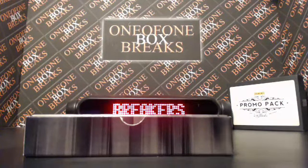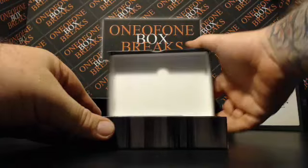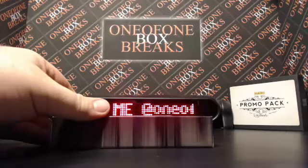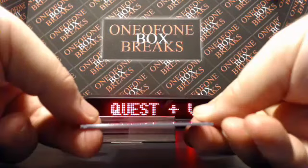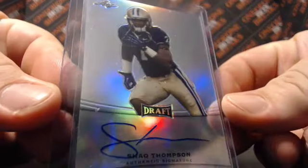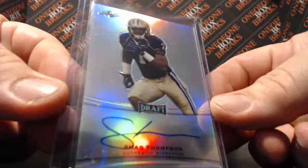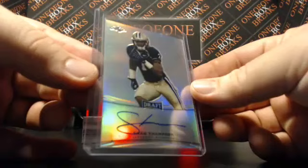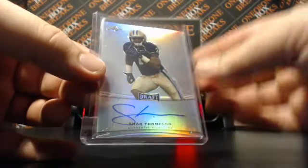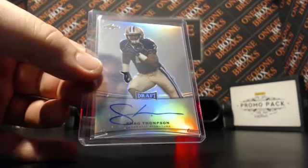Did I actually cut through this time? I did, it's awesome. Alright, box top out of the way — we're going to have our first card: Shaq Thompson. It's a little Shaq Thompson on-card rookie refractor auto, not numbered — that's how these go. So there's card number one for you, Denny.